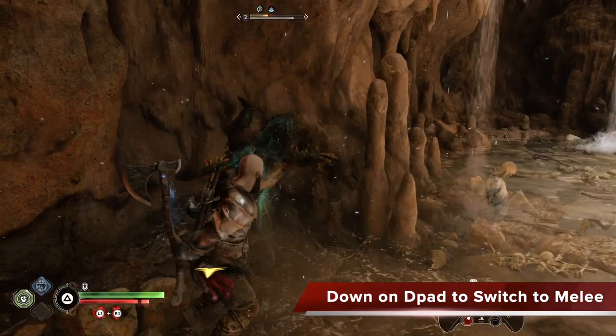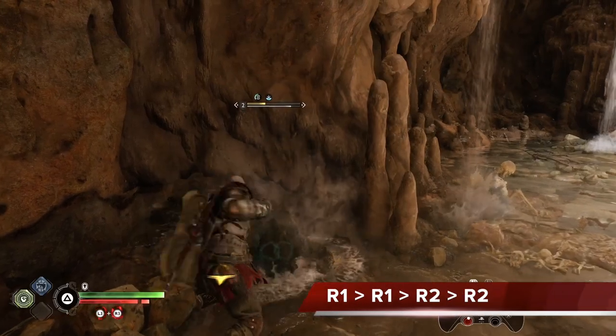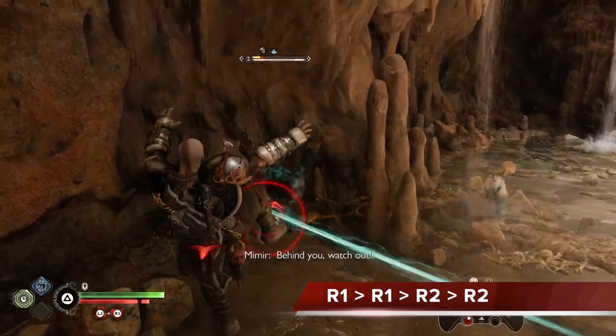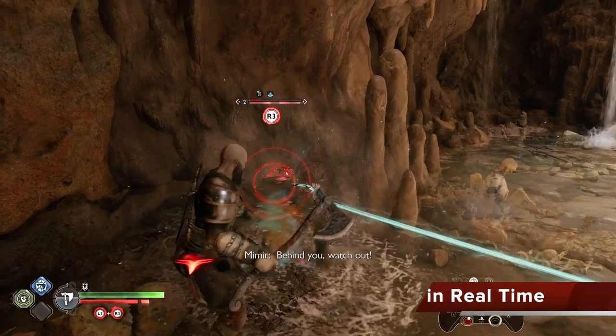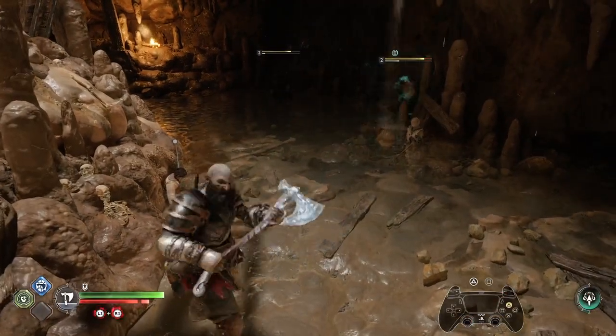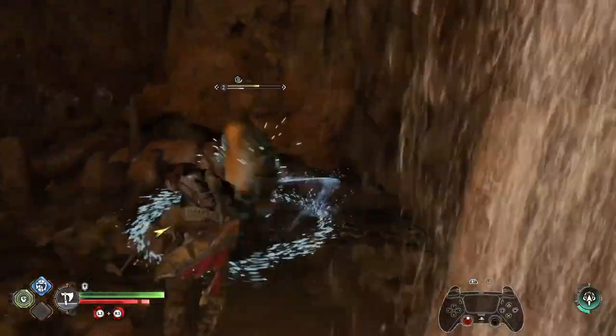That's plenty of stun with the Rolling Storm — you want to do it twice. Then once that's over, click down on the D-pad and switch to melee mode, put your axe away. Now you're in melee. The stun meter is almost filled, so you want to go R1, R1, R2, R2 to stun your enemy as quickly as you can. Let's take a look at that combo sequence in real time, so you can see how quickly I can fully stun an enemy and then grab them with R3, finish them off, and gain health.